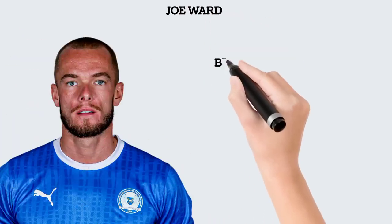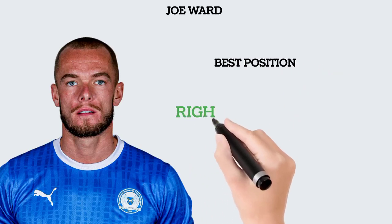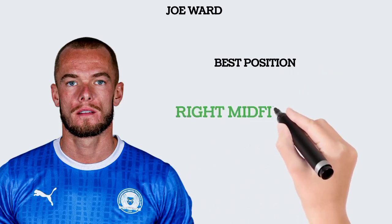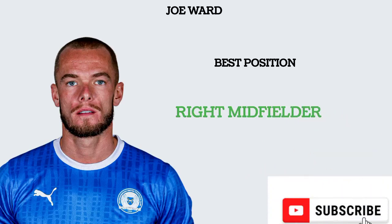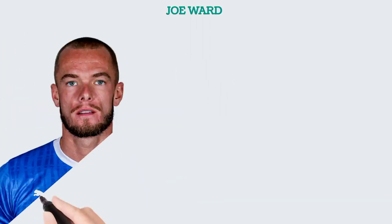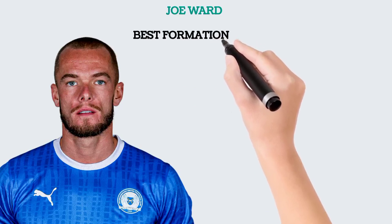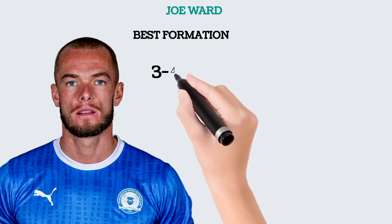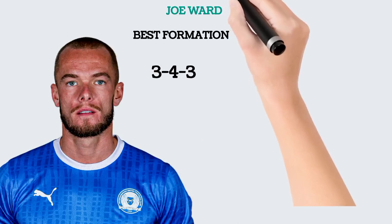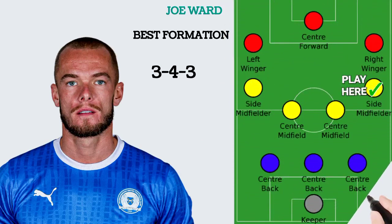The best position to play this player to utilize both his offensive and defensive attributes is right midfield — he was playing as a right back. The best formation we can use for this player is 3-4-3, putting him at right midfield with a right winger ahead of him, making him not go too far forward but play a more defensive role.